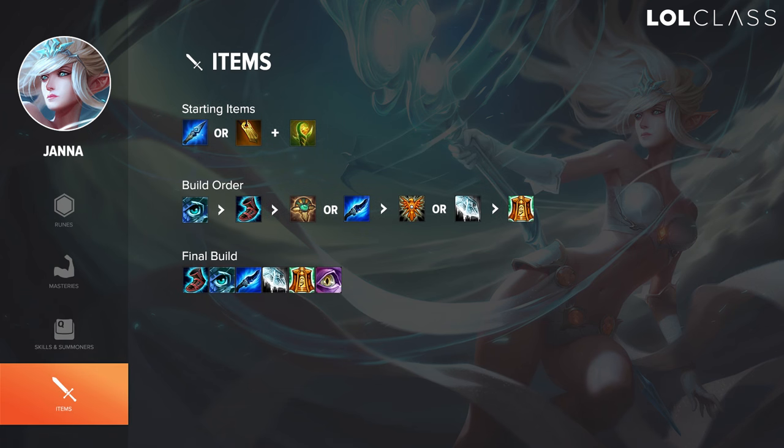For item builds on Janna, you have two choices: Ancient Coin or Frost Fang. Ancient Coin gives you more sustain in lane while Frost Fang gives you more money and helps if your team has no engage. Alternatively, go with Coin if you want to rush Eye of the Oasis early. Following those, get your Sightstone as soon as possible and work toward 45% CDR. You normally want Locket, Mikael's, CDR Boots or Swifties depending on the matchup.